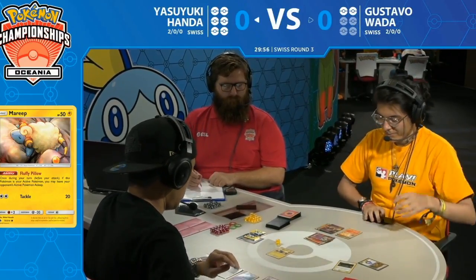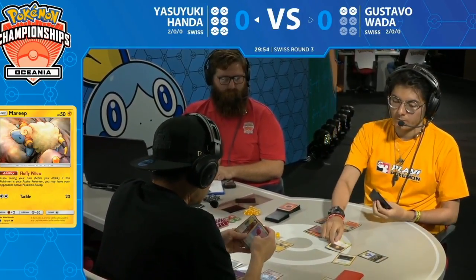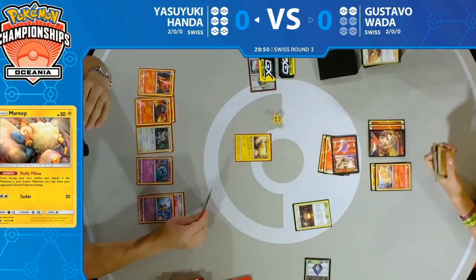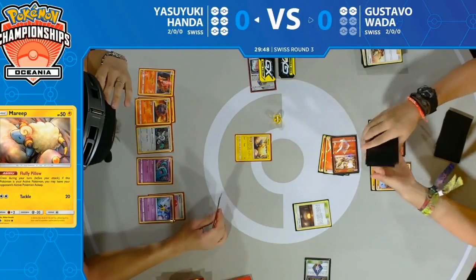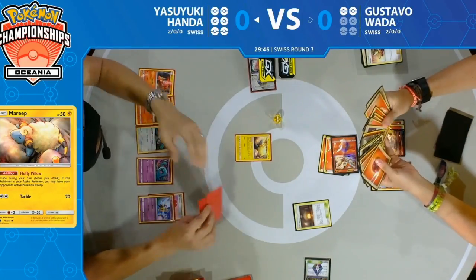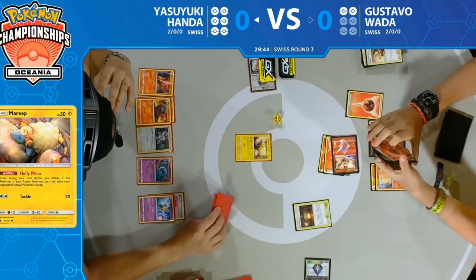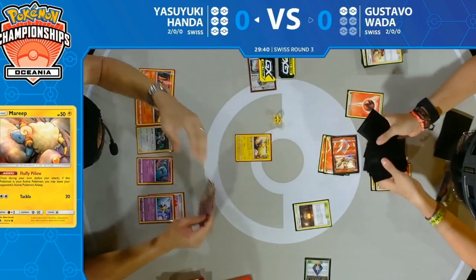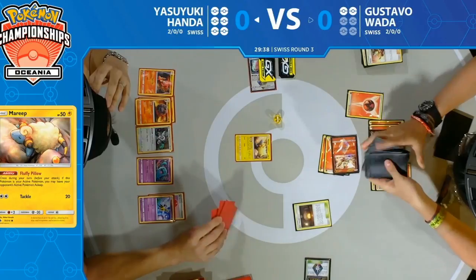And then comes down a Slumbering Forest — actually being countered by Gustavo's Giant Hearth there. To be fair it did its job: able to keep the Victini asleep for at least one turn. Now you only have to roll one coin instead of two, and Gustavo just had a little count of how many cards are actually in his deck — thinking 'How many turns do I have left?'